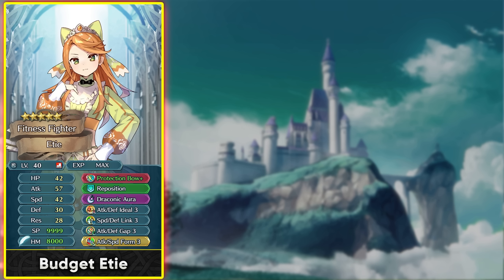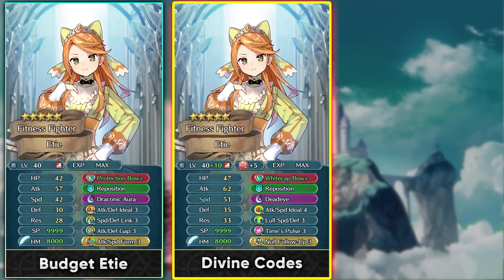For a budget build, give her Norn for Speed Defense Link and Reposition, and she can function as a decent budget unit. If you want to invest more, White Cap Bow Plus is recommended for brave hits, and her speed super boon helps. Run Deadeye since her high attack stat makes it scale well — similar to Glimmer. Add Attack Speed Ideal 4 from divine codes and Loud Speed Defense from limited ephemera manuals on Norne or Lethe, then Null Follow-Up as Sacred Seal.